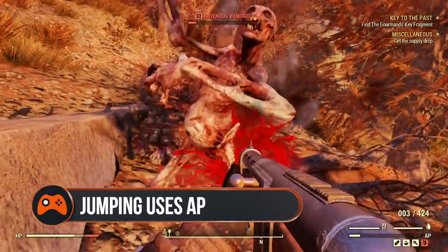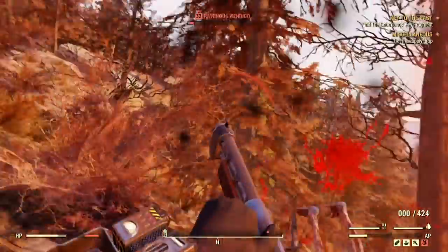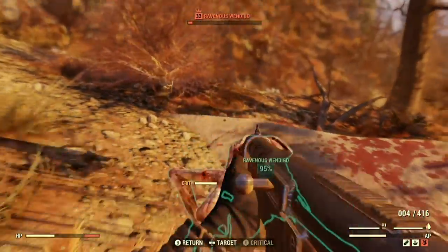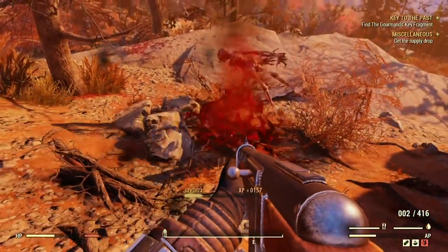Jumping uses AP. Bear this in mind when you're leaping your way away from a Wendigo in an attempt to stop it hitting you, and then find yourself wondering why you can't target it using VATS. Definitely not based on a real life experience of mine. Nope, definitely not.